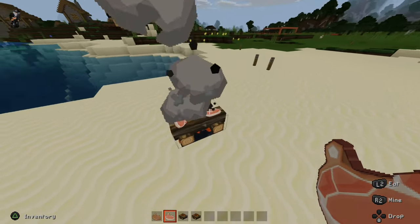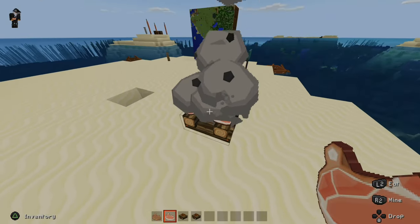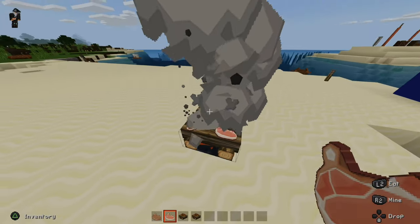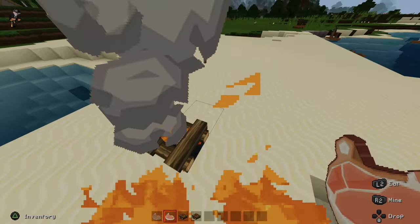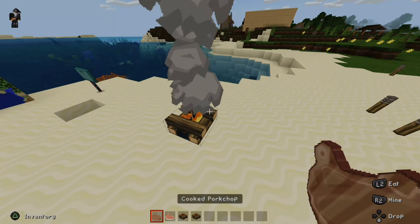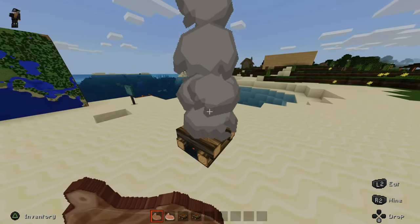These will continue to cook until they're done and then you'll be able to pick them up. You'll see that they're done because they will turn colors — they'll be darker and floating above the fire. One just got done right now. This is what it looks like. Go ahead and pick them up in your inventory and don't get too close to the fire or you'll burn. Now I have cooked pork chops and I can go ahead and eat them.